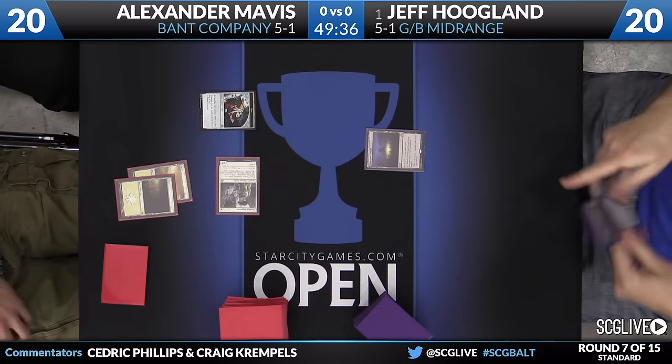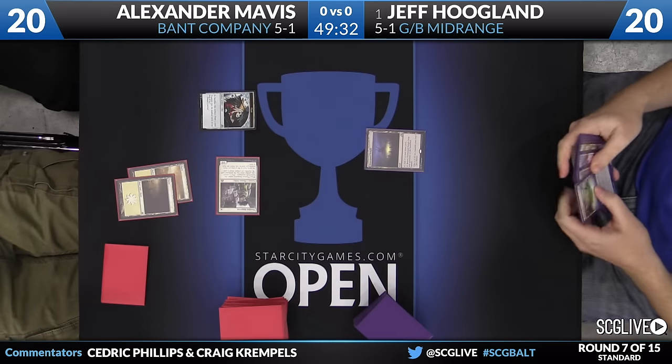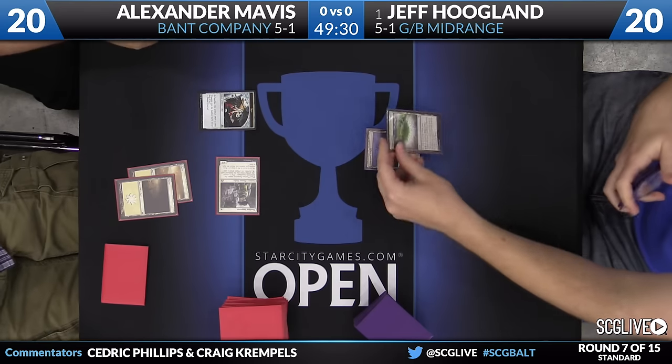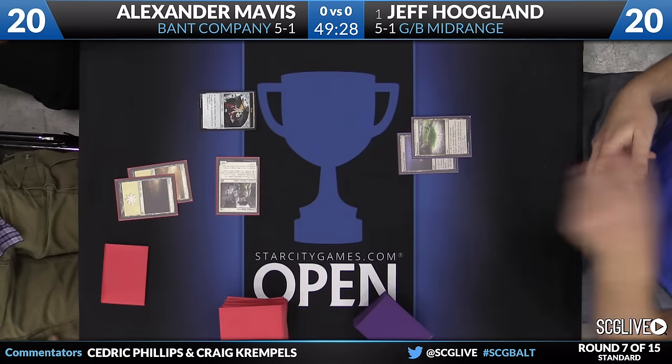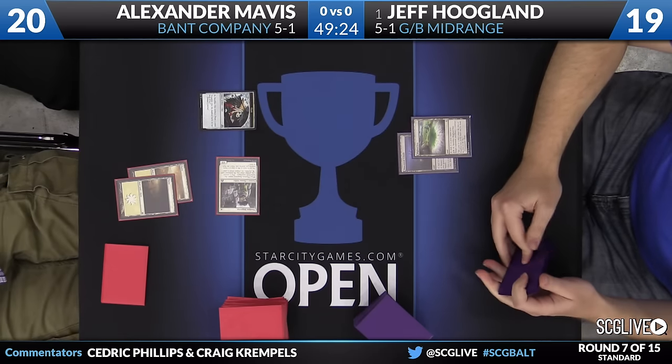He's not giving anything away to the opponent. But it is an attack here by Alexander. Jeff is going to fall down to 19 and just a passing of the turn. We'll see Alexander sacrifice that clue here in just a little bit. For Jeff, it's another colorless - you want colorless sources? He's got colorless sources. A Blighted Fen now.